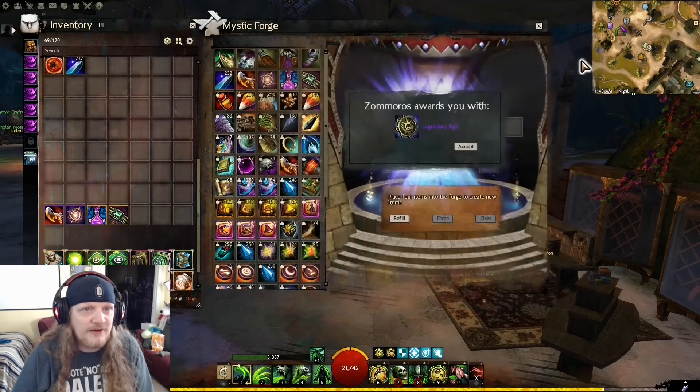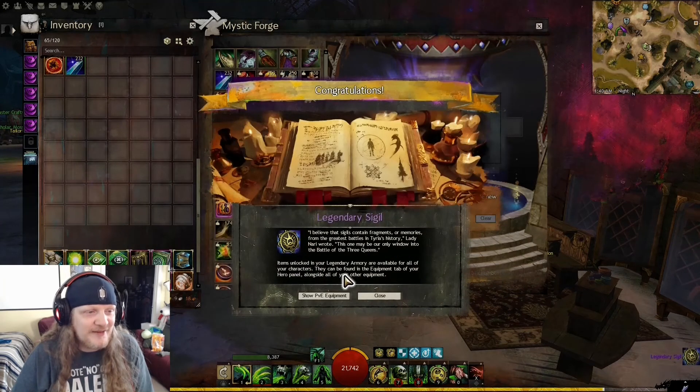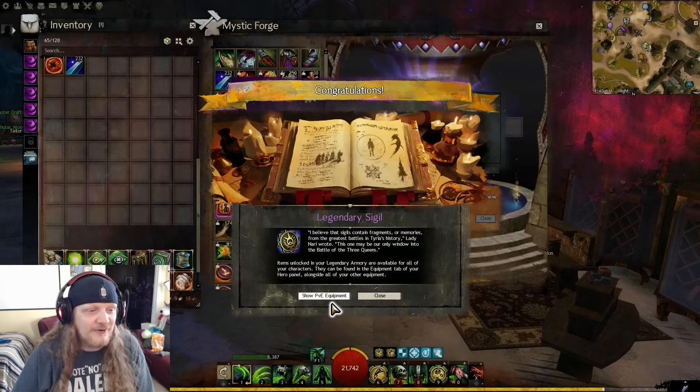Now we've got three — let's go make our last one. Refill and forge. Items unlocked in your Legendary Armory are available for all of your characters. They can be found in the equipment tab of your hero panel alongside all of your other equipment. Wonderful things to have.